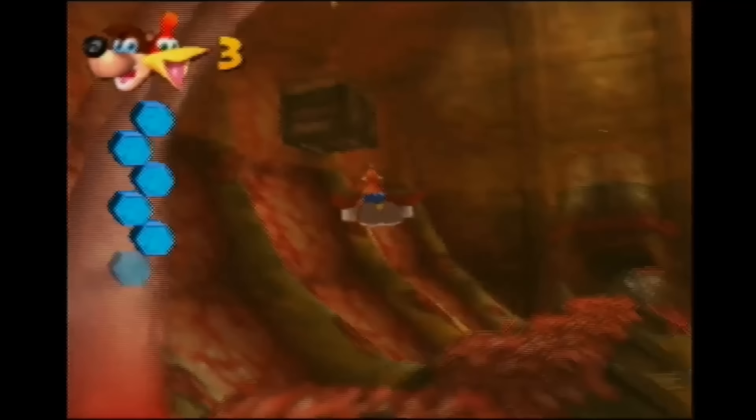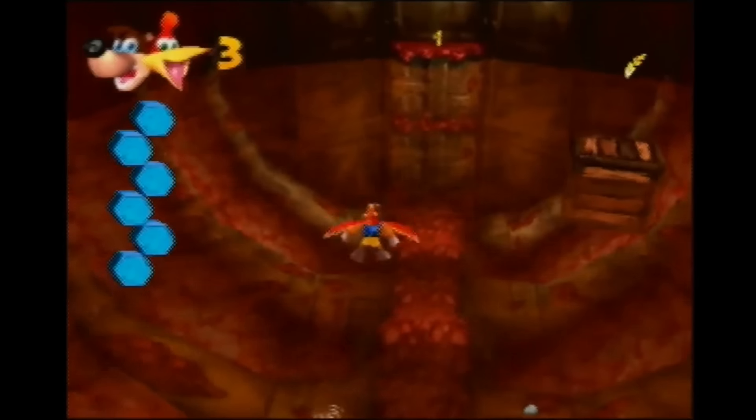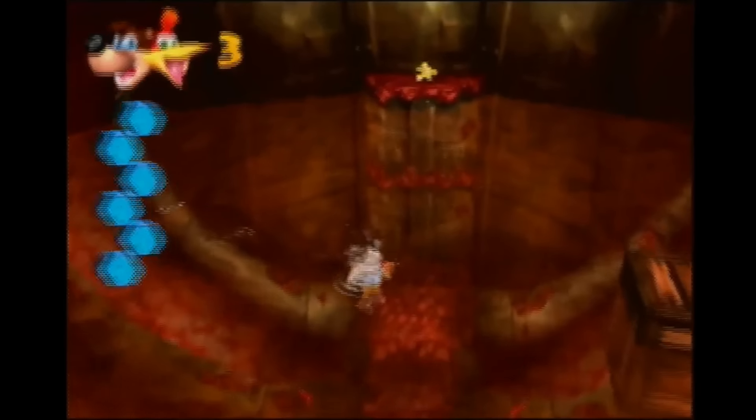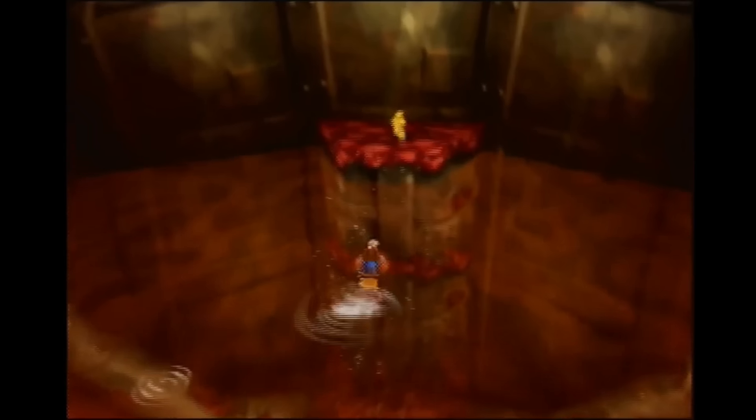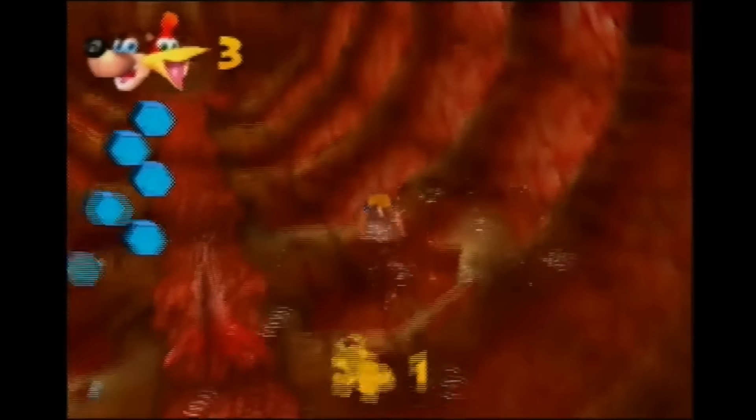To illustrate that, what I'm going to do is go through all the rings as I've been showing off just now, and I'm going to collect the Clanker's Cavern Jiggy — the ring Jiggy specifically — and then I'm going to leave, and then go collect the Jiggy on top of Clanker, the one that you get for raising Clanker.